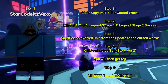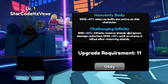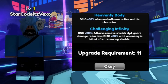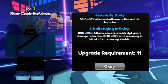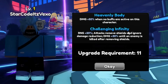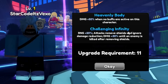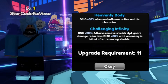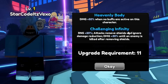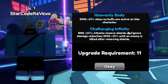This is the Toji passive. We've got Heavenly Body: 50% damage when no buffs are active on this character. We also have Challenging Infinity RNG: attacks remove shield and ignore damage reduction by 30% until the enemy is killed. Pretty overpowered, not going to lie.